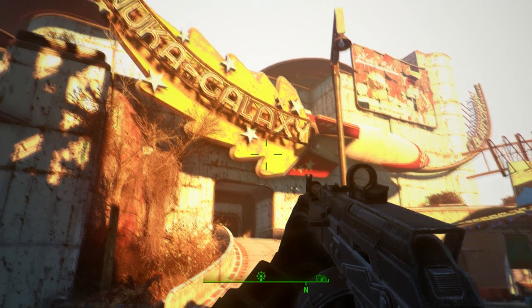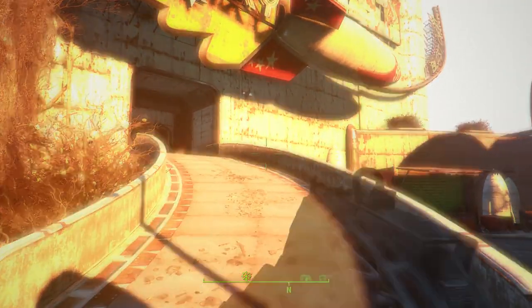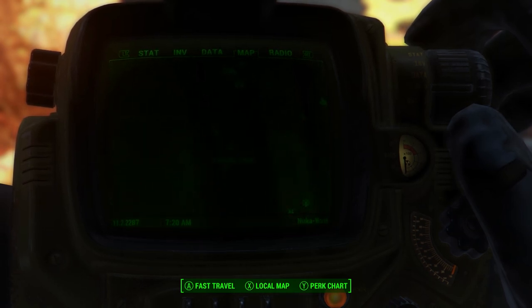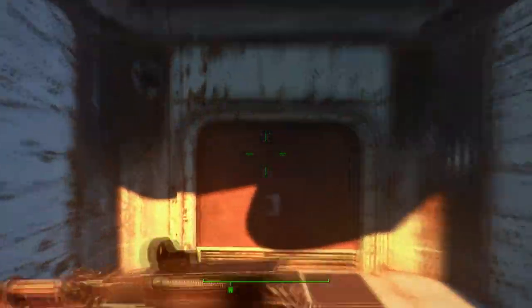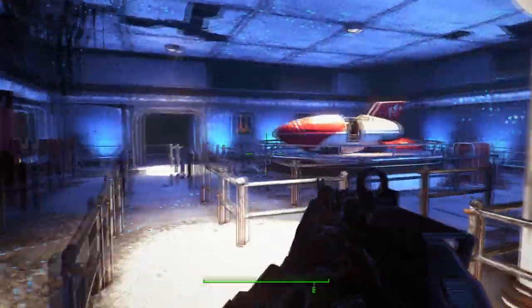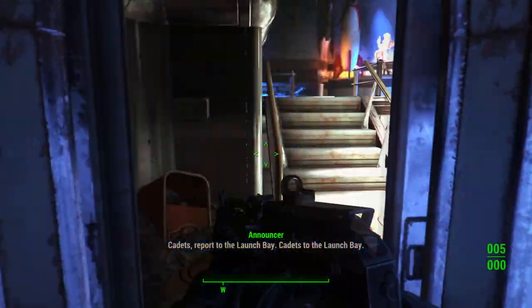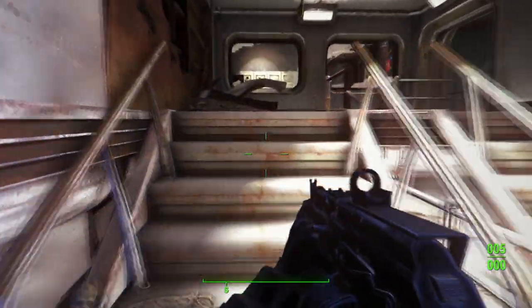The first location you need to go to for the first medallion is Nuka Galaxy. Pulling up my map — sorry for the darkness — you can see it is right above the left-hand side of the Galactic Zone. That's where you need to go. Once here, head in through the main entrance and navigate all the way through the ride. I won't show the full ride to avoid spoilers, but go through, kill all the robots, and I'll see you at the end.